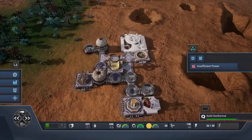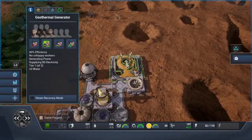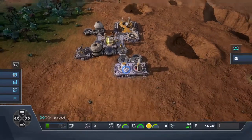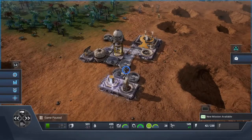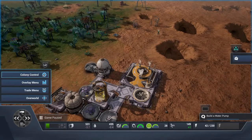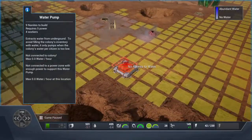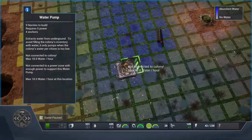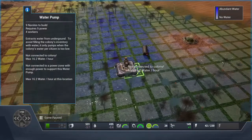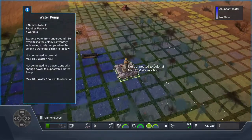Insufficient power — there we go, let's make this a high priority. Now we have the next mission: build a water pump. Let's do that. Where is a good place to put the water pump? I guess we have to go over here. Let's see — I think it's 18 — this will be a good spot for water.